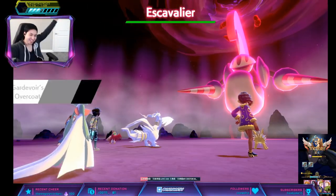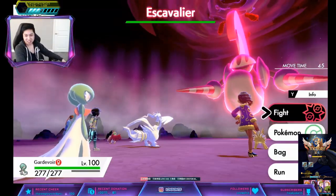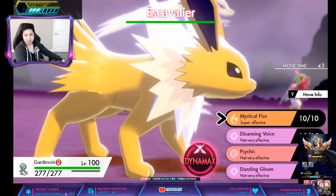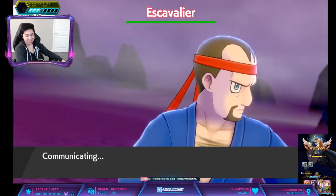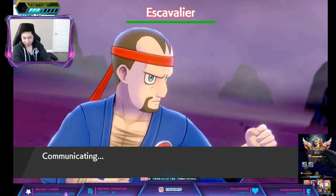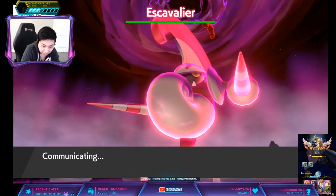Overcoat — oh, we have the hidden ability! Mance is also in there. His request was that he wanted HA Escavalier. So, here we are.